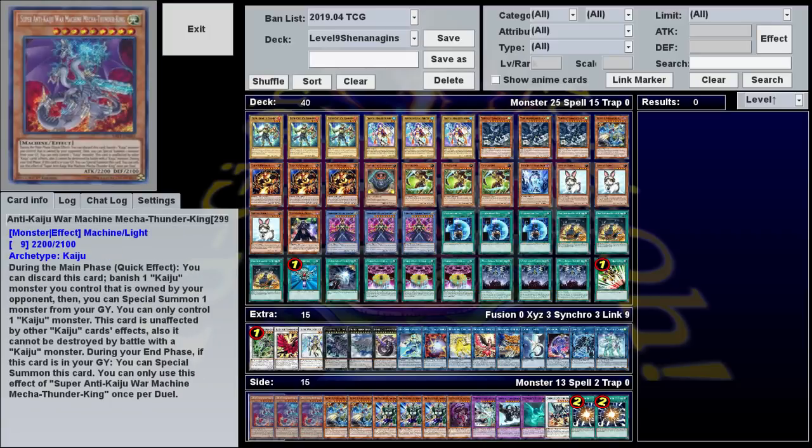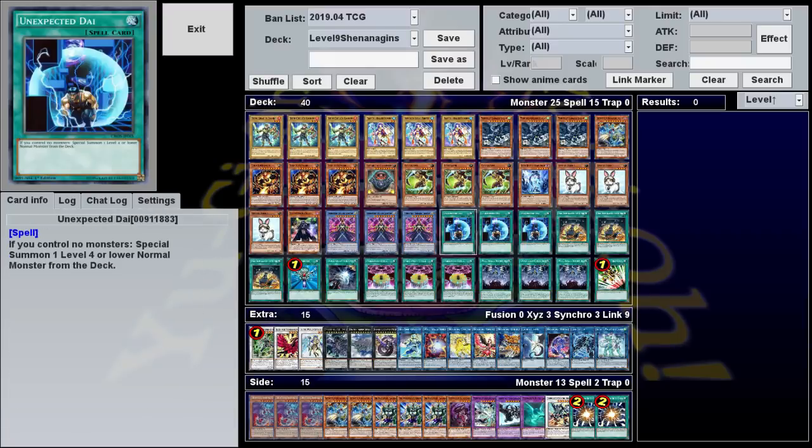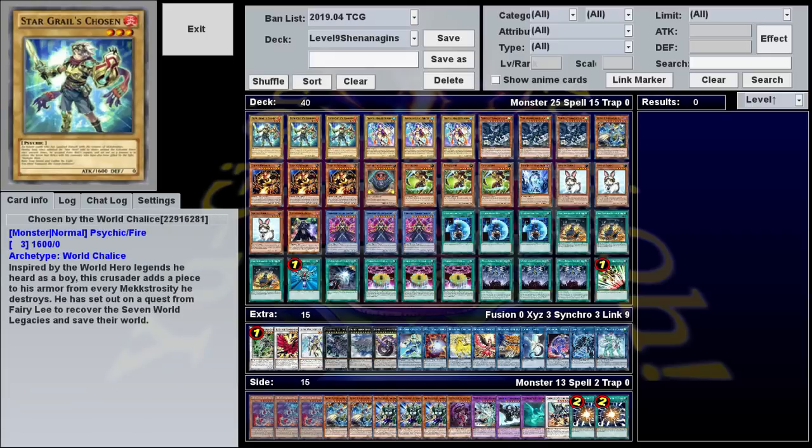Anyway, that's the deck. I hope you enjoyed it. If you'd like to see Level 9 Shenanigans in action, you can check out the main video — there I'll be playing 10 random duels and showing off how this thing works in real time. Or if you don't have an hour, check out the replay video. Bolts should be on the end card and linked in the description. Regardless of what you do, thanks for watching, and until next time, good luck and have fun.